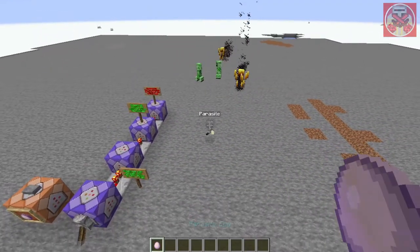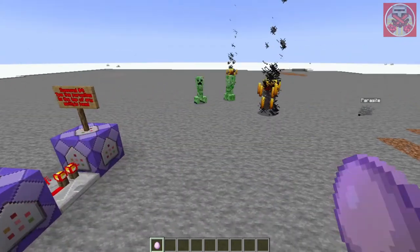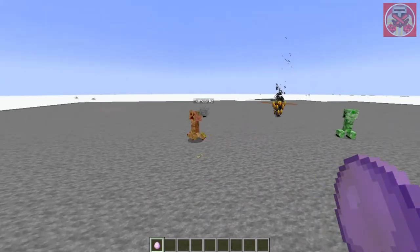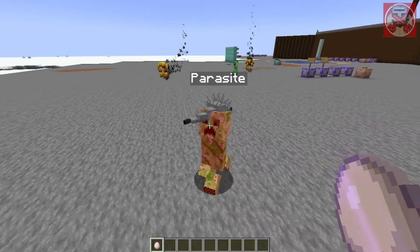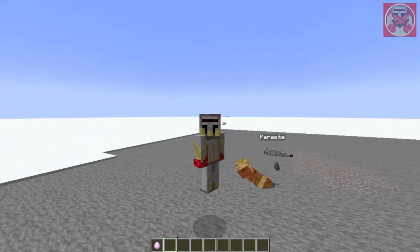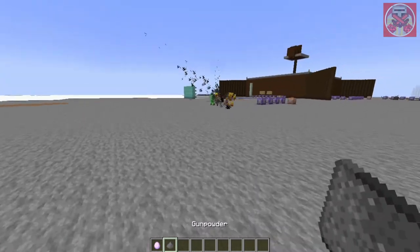When I throw the egg it summons in a silverfish named 'parasite'. What happens is that any mobs within a two block radius of it, the silverfish attaches to the top of the mob's head and basically deals damage to it — basically the same thing a parasite will do when it clenches onto its host.